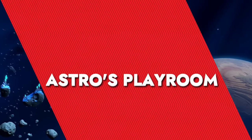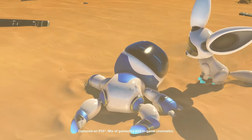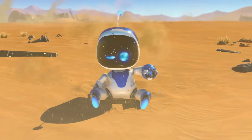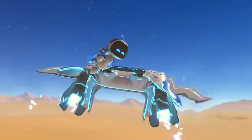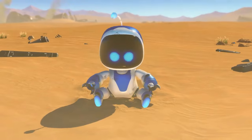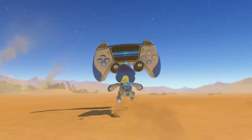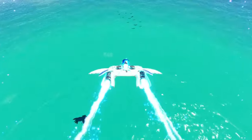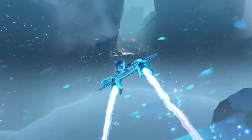Astro's Playroom is an absolute gem that comes pre-installed on every PlayStation 5, and it's more than just a tech demo — it's a love letter to all PlayStation fans. Right off the bat, the game showcases the PS5's capabilities with vibrant, colorful worlds. It's designed to highlight the new DualSense controller, and boy, does it deliver. From feeling the pitter-patter of rain to the resistance of the triggers when pulling a bowstring, the haptic feedback and adaptive triggers are game-changers that make the gameplay incredibly immersive.